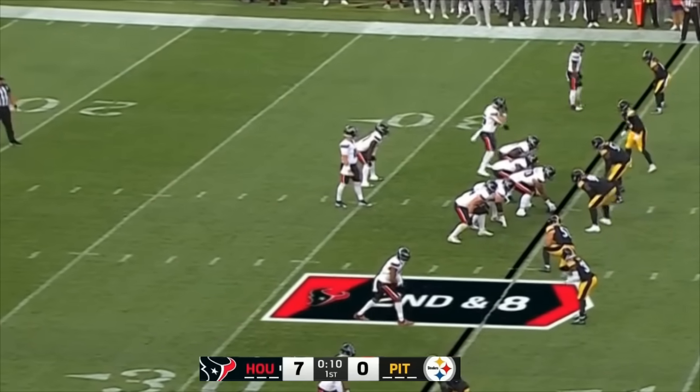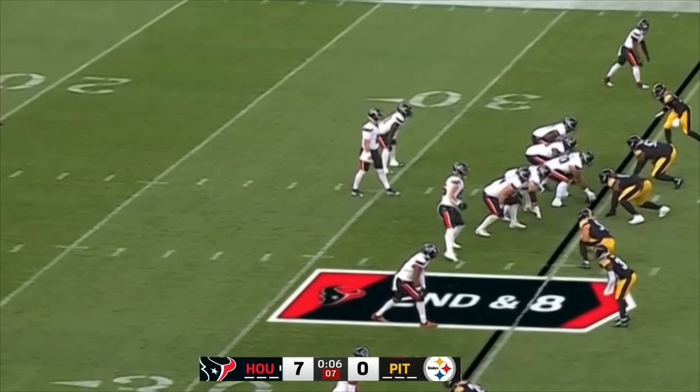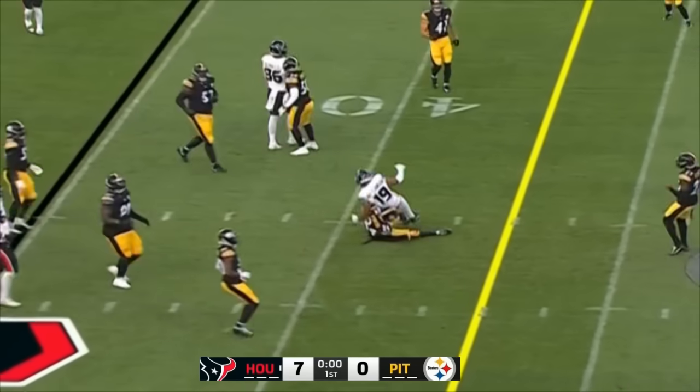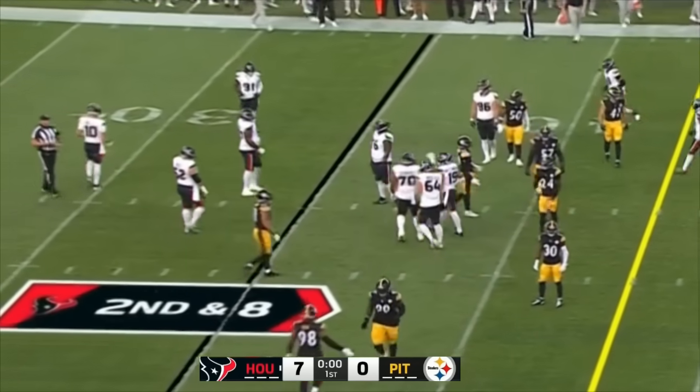Xavier Hutchison joins Robert Woods as wide receivers for the Texans — the first time we've seen Hutchison here tonight. Dalton Schultz, the tight end, remains in the game. Second and eight. Mills has time and overthrows Hutchison on a slant. That'll set up a third down and eight situation.